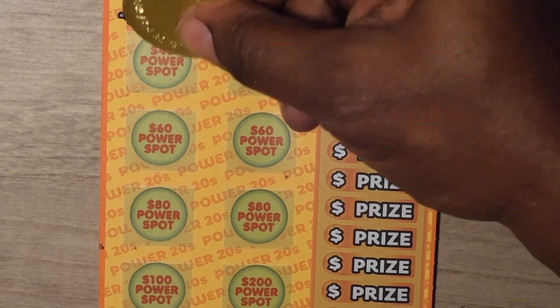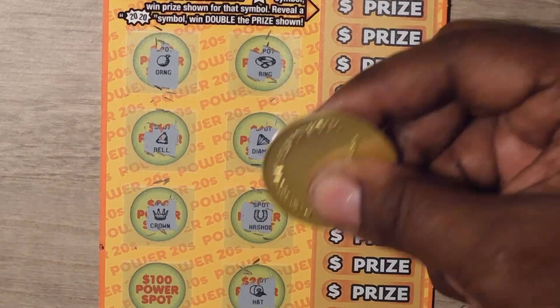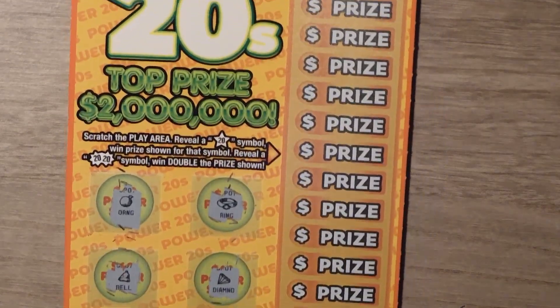Let's start with the power spots: orange, a ring, a diamond, a bell, a crown, horseshoe, and for $200 a hat, $100 a clover — so no power spot win.